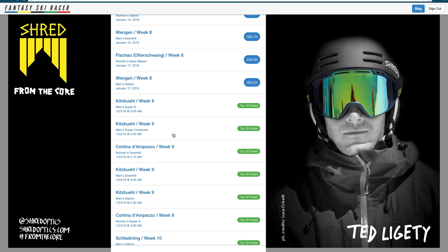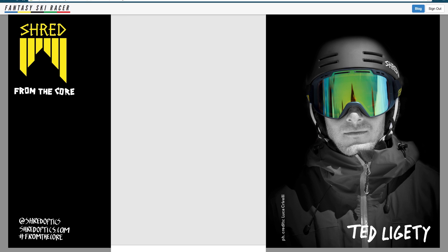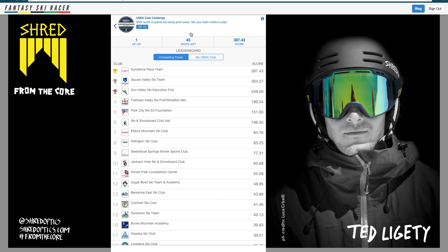Now that you've joined the USSA competition, to find your club standings simply go into the middle tab on the app, click on the very top option of the USSA club challenge, and you'll see your club's rankings amongst the other clubs.